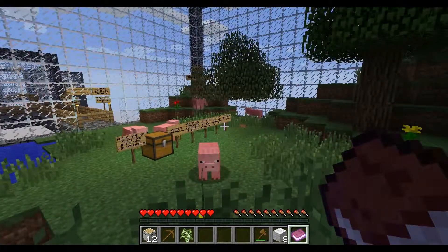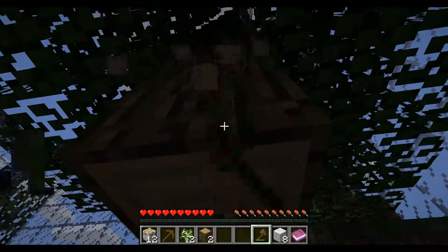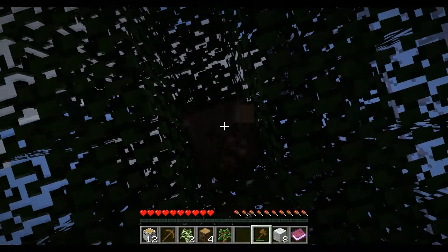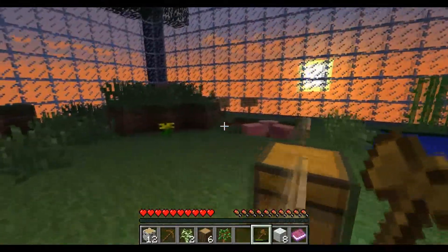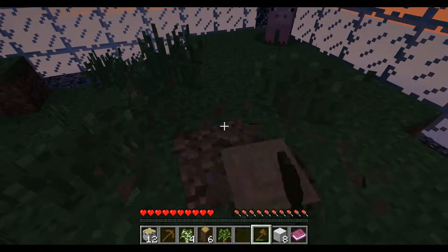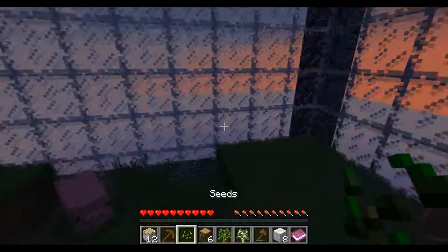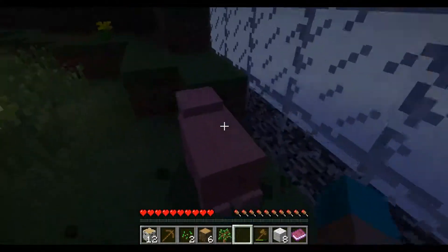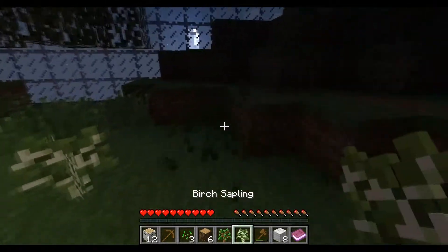If you guys want to read the rest of that, you can pause it. Okay, here we go. I'm going to collect all the things up here. I'm going to get all these and hopefully replant these trees. I think that would be a good idea — to have trees going. Wood's always a necessity. Getting some nice tree resources. What if I got a wheat farm going? That would be pretty beneficial because I can multiply these pigs when I have food. That's what I'm going to do — I'm going to breed the pigs.